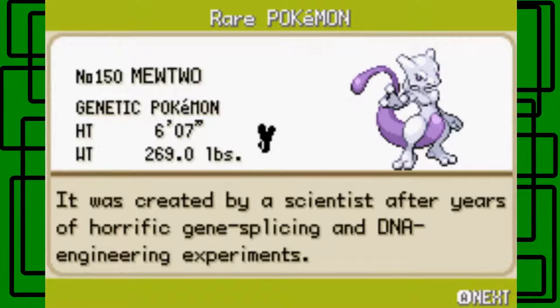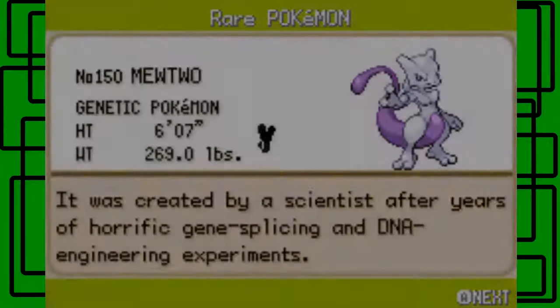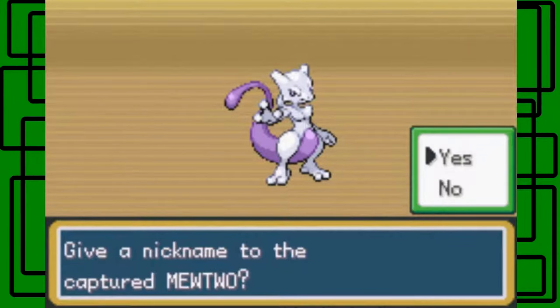Let's see it in the Pokédex. It's number 150, its name is Mewtwo of course — the Genetic Pokémon. It's six foot seven inches tall, weighs 269 pounds. Its footprint looks like a little mouse with big ears and a tail. It was created by scientists after years of horrific gene splicing and DNA engineering experiments.